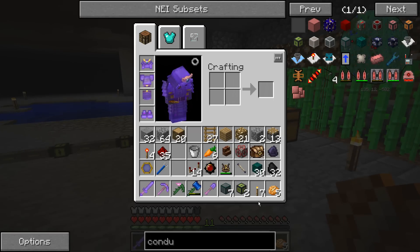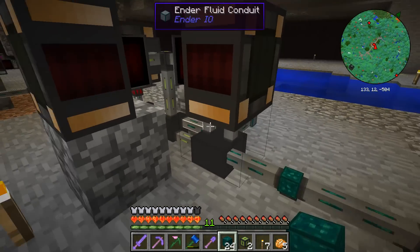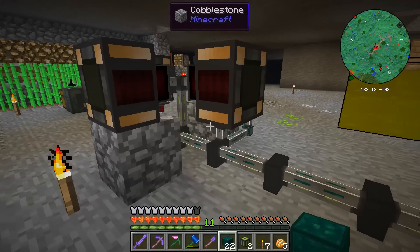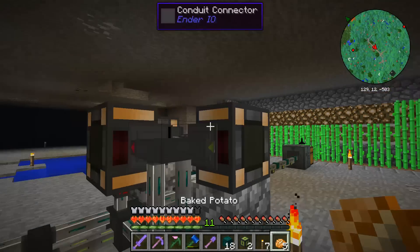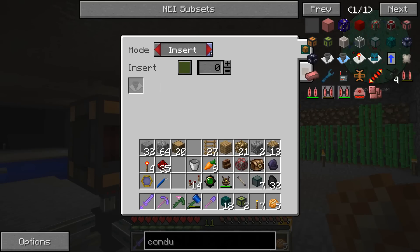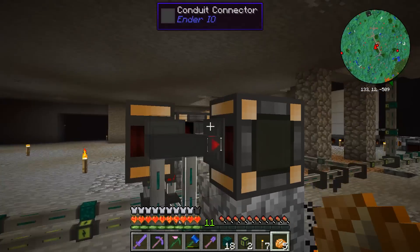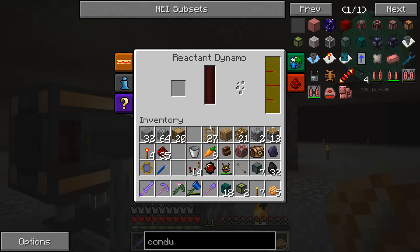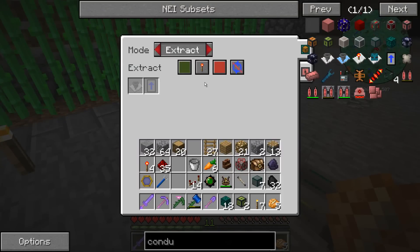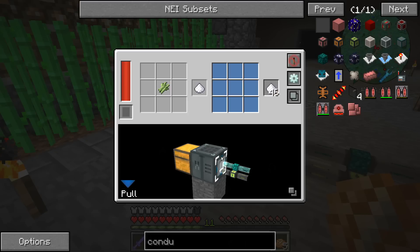Now we need item conduits so they take the same route — out, middle, there, there, and there. We need to set them up so they insert the items coming in. I might be able to set the machine to push stuff into the conduits. Setting it to push — that works, nice.